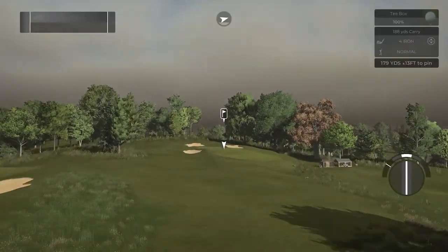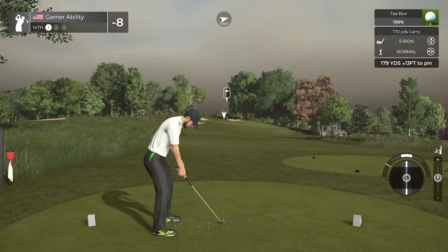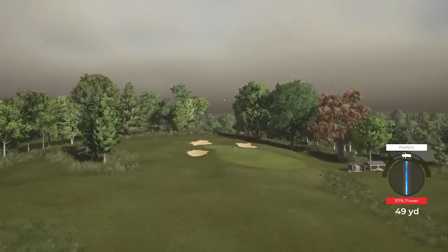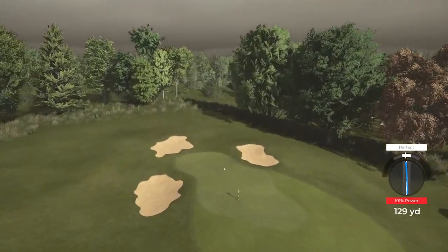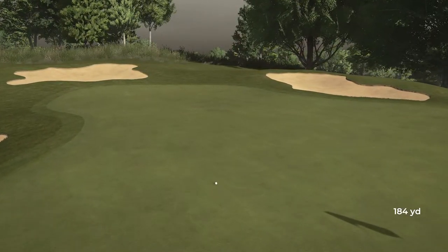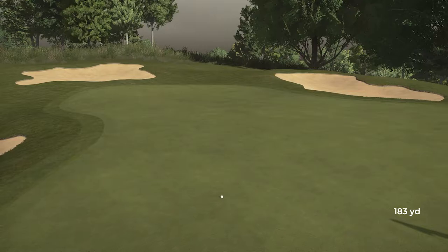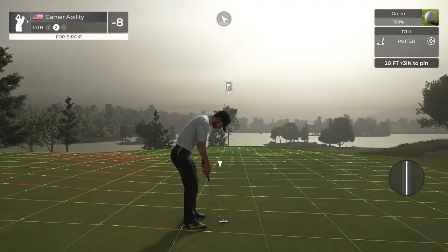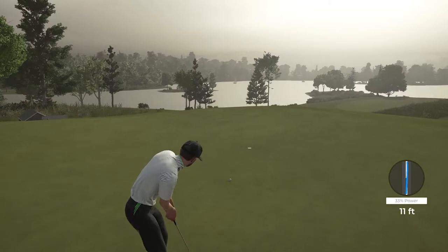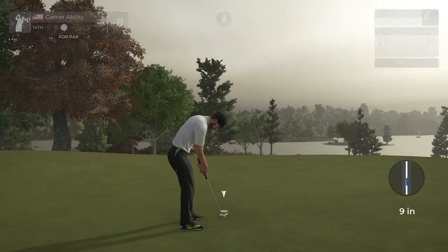Still at eight under. This par three looks very aceable - we have a backboard uphill, 13 holes in. Gonna do a little de-loft and backspin on this 170 yarder. That's the swing - bounced a little more to the left than I wanted but still can't complain, a chance for birdie. Need some coffee. We'll take it all day John - slight downhill sliding break. A little too soft, not enough break on it - was a good putt though.